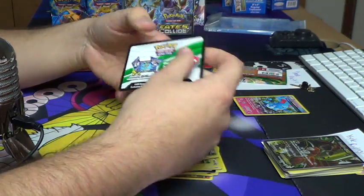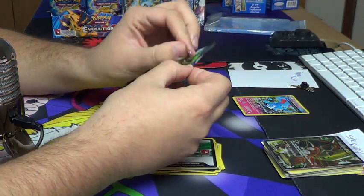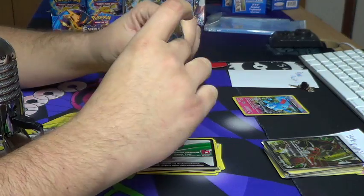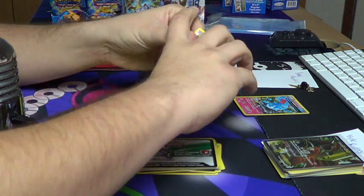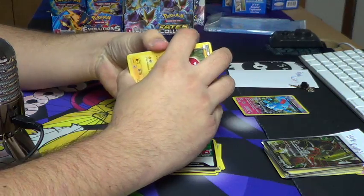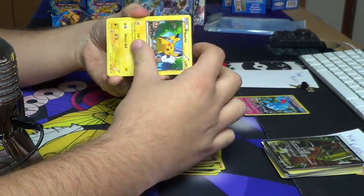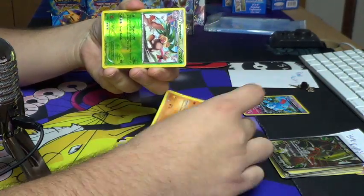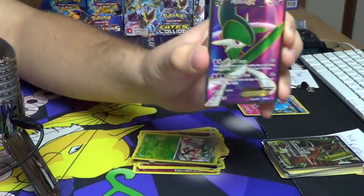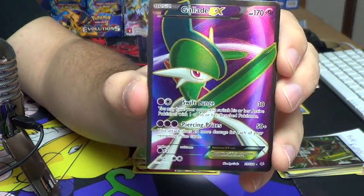The only way she could win this pack battle right now is if she gets the full art to make it four points, or if she gets the Shaman EX. Wish her luck - full art or bust, Shaman EX or bust. We got the reversed Exeggutor and - full art Gallade for the win! Dana wins the last pack! Dana wins with the full art, four points!